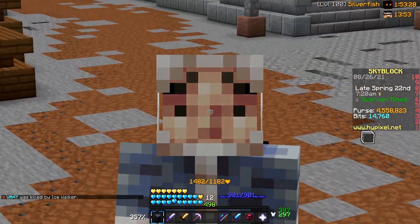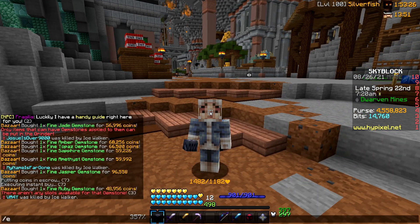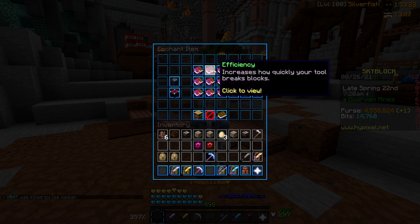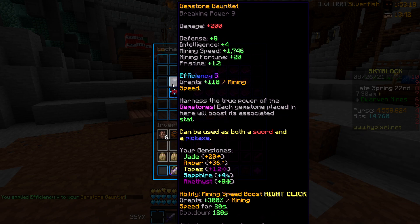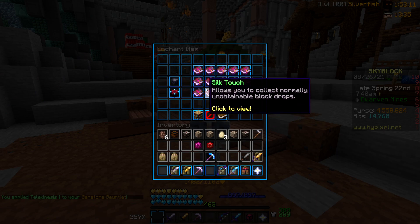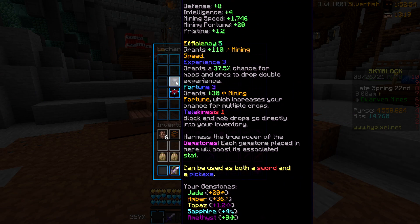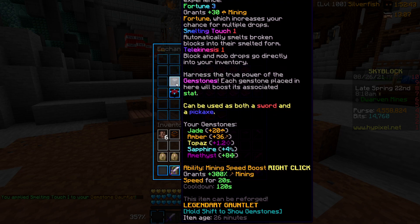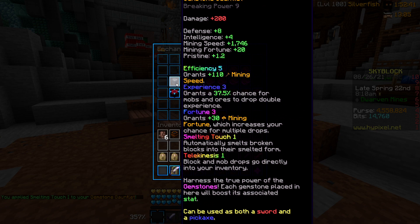Now is the time to put a reforge on it. I also have to put some enchants on as well. Let's put efficiency - we're only going to be using this for mining for now. Let's put telekinesis on, experience, and also silk touch. There we go, that's it with our enchants on it.